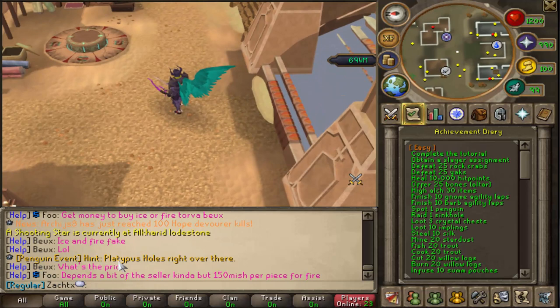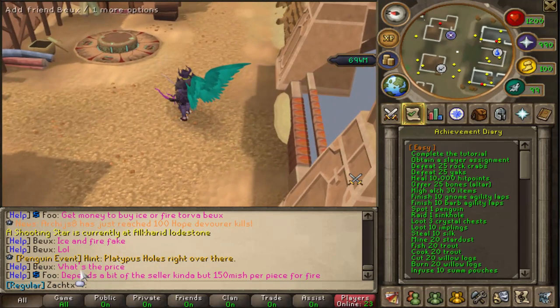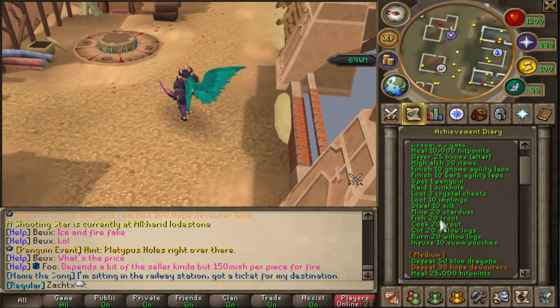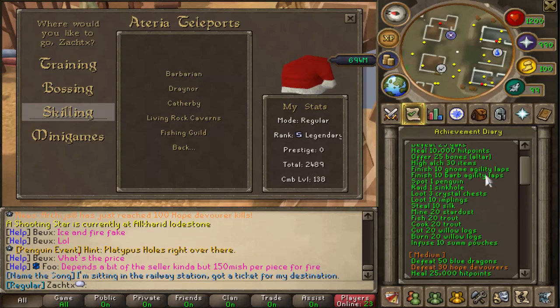Speaking of the penguin event — there we go right now. The hint is platypus holes right over there. So as you can see, it does announce it on yell sometimes. Fish 20 trout and cook 20 trout: obviously to get there, you just go to your teleports, then Skilling, click Fishing, and go to wherever you need to fish trout. Or you can go to a donator zone where they're right there and you have a cooking range right beside you.